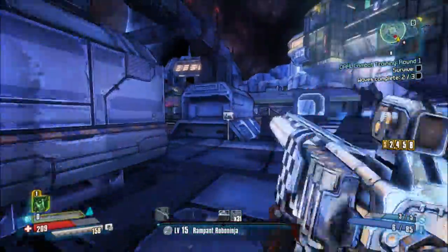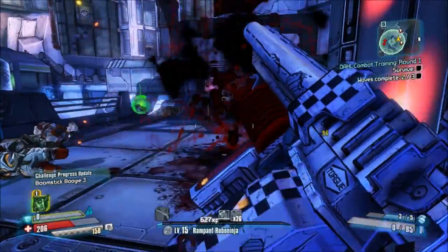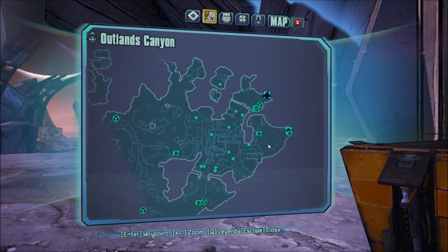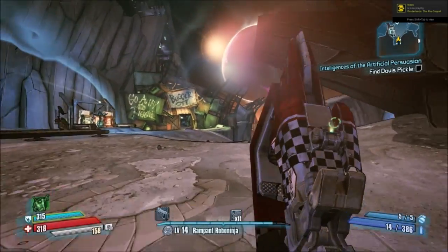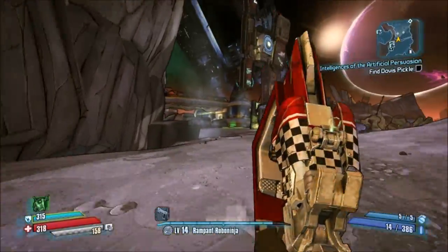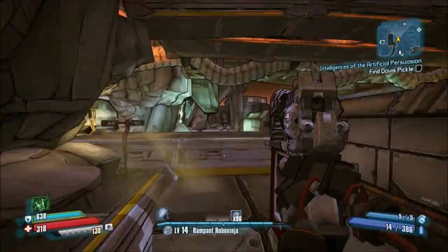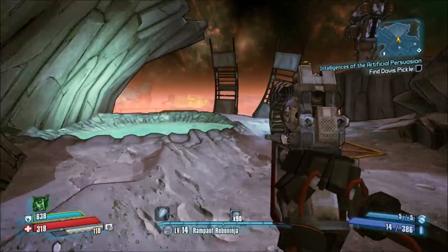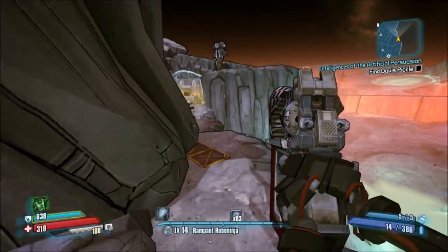Alrighty guys, so the first thing you're gonna want to do is go to Outlands Canyon, and once you're there you're going to want to head over here — this is where the Abandoned Training Facility entrance is located. If you don't know where Outlands Canyon is, just keep going through the main quest line of the Pre-Sequel and eventually you'll get to a mission called 'Intelligence of the Artificial Persuasion' — you're pretty much gonna have to stop by this area.